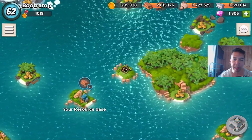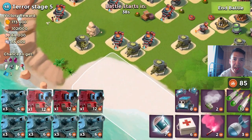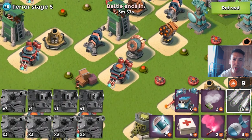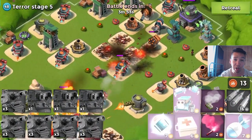I definitely recommend you guys to use scorches and tanks on Dr. Terror, because you basically don't lose too many troops and that means you save a lot of diamonds. If you're using warriors, you're always losing one or more. I'm telling you guys, scorches and tanks is totally the best choice.